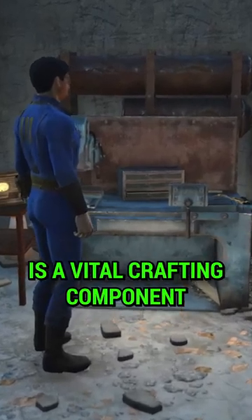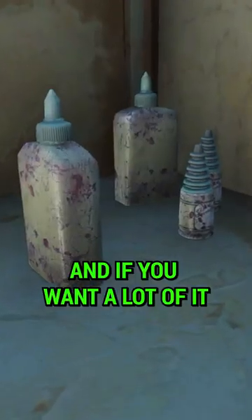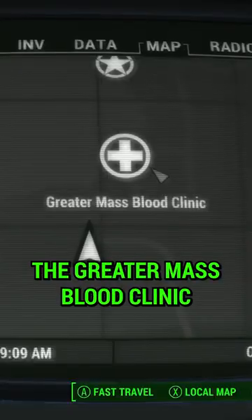Adhesive is a vital crafting component in Fallout 4, and if you want a lot of it, you'll have to head over to the Greater Mass Blood Clinic.